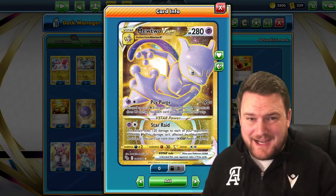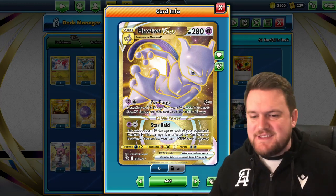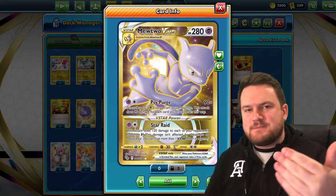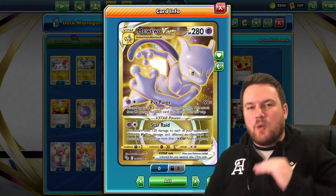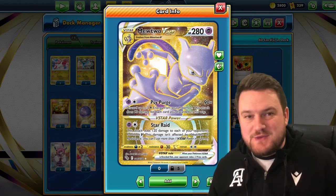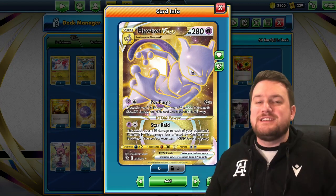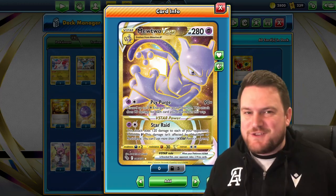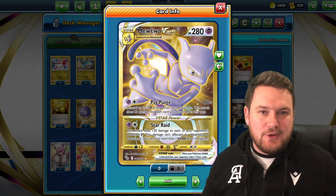The second attack is Star Raid, a V-Star power you can only use once, but you really only need to use it once. For a Psychic and a Colorless, we deal 120 damage to all of your opponent's Pokemon V in play — the active and all Pokemon V on the bench. This puts them all within range of being knocked out by a Psypurge. It's worth noting the attack ignores weakness and resistance, so a 220 HP Urshifu V will not be knocked out — it will just take 120 as usual.